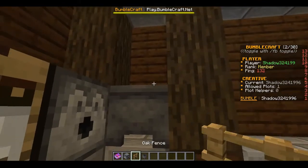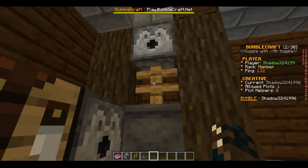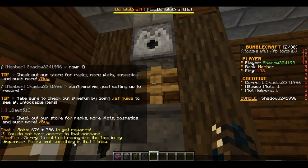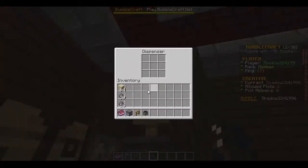We'll place our cauldron down, then our fence and our dispenser. As always, right-click the fence and you'll get the message: 'Sorry, I could not recognize the item in my dispenser, please put something in that I know.' That's how you know you've set up the machine correctly and it's working.